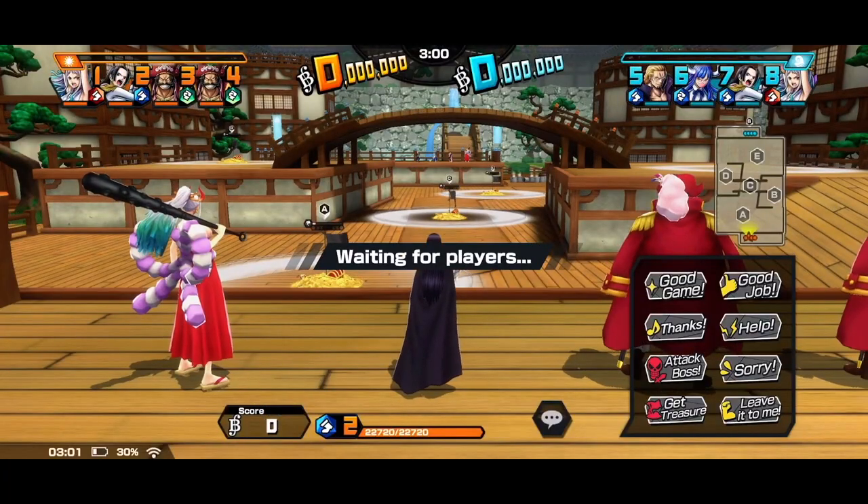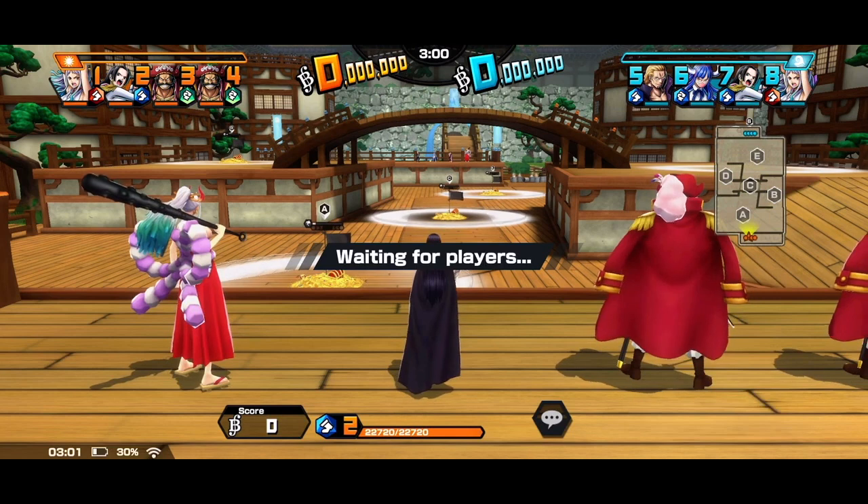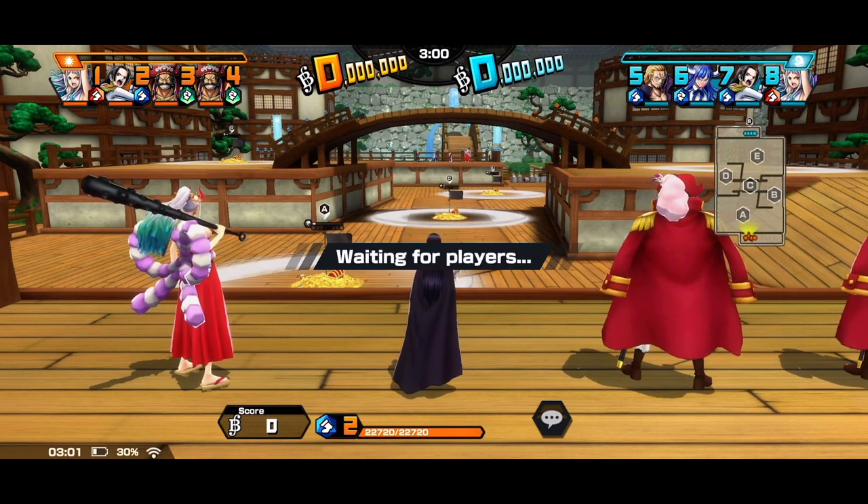Her playstyle involves moving from treasure to treasure and supporting the team by applying entrance. She isn't meant to brawl at the treasure point and does better by making use of her mobility as a runner.